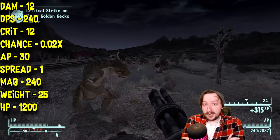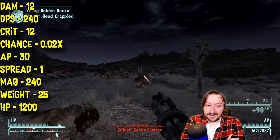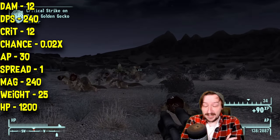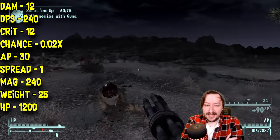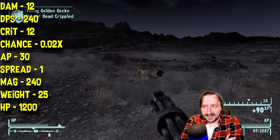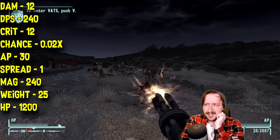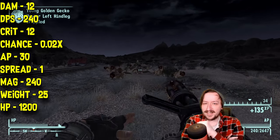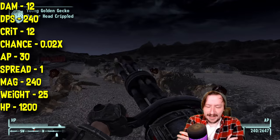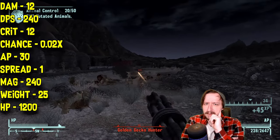This one does 12 crit damage, same as regular damage. It has an extremely low crit modifier at 0.02 times, so hitting crits really doesn't matter with the Minigun. The Minigun only requires 30 action points to use, which isn't super high for a weapon that fires as many bullets as it does. It has one spread, which is not bad for a full auto weapon, and the spread gets better the longer you're shooting.